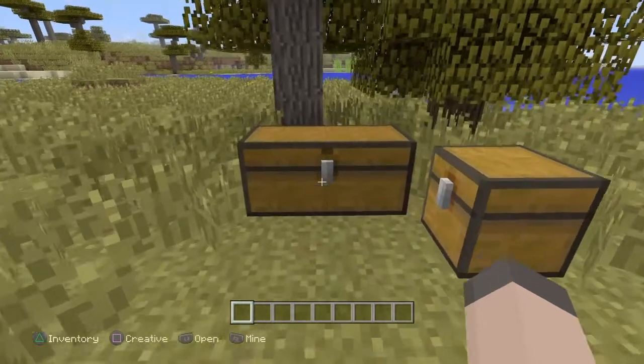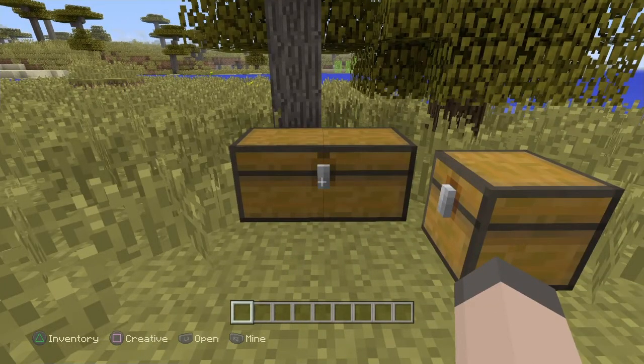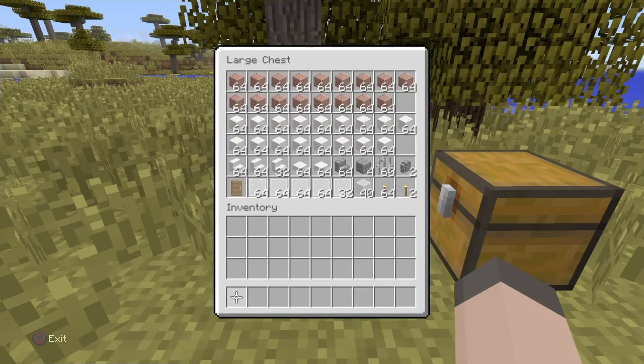Let's take a look at what we're going to need to build this. It's quite a few blocks, but it is pretty big. Now you don't have to use granite and quartz like I've used — you can use any block you want. But whatever block you use in place of the quartz, make sure that it's a block that has both half slabs and steps. Whatever block you use in place of the granite doesn't have to have steps or half slabs.